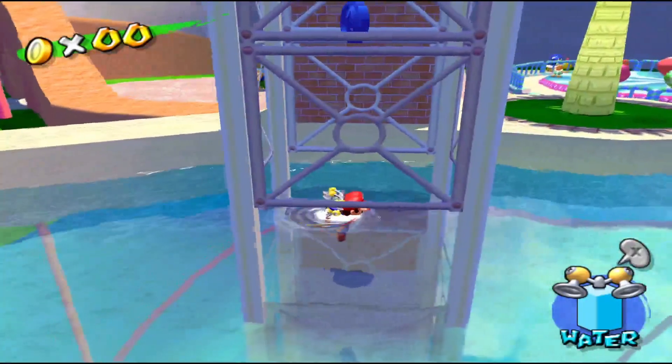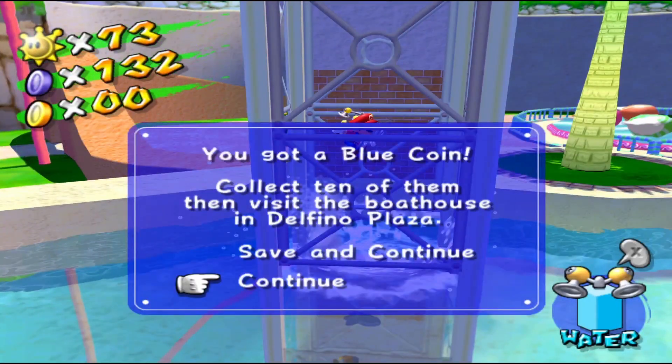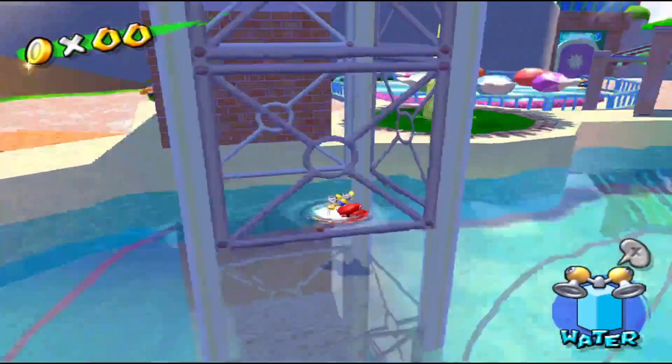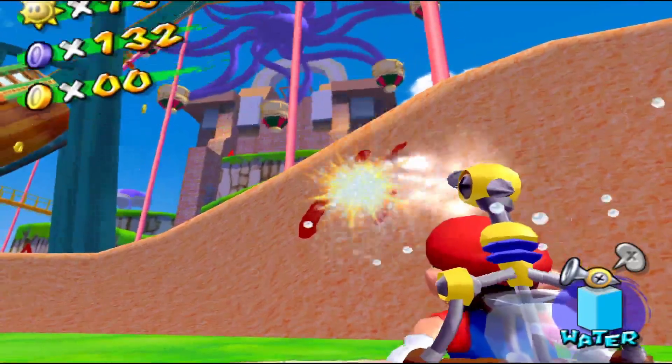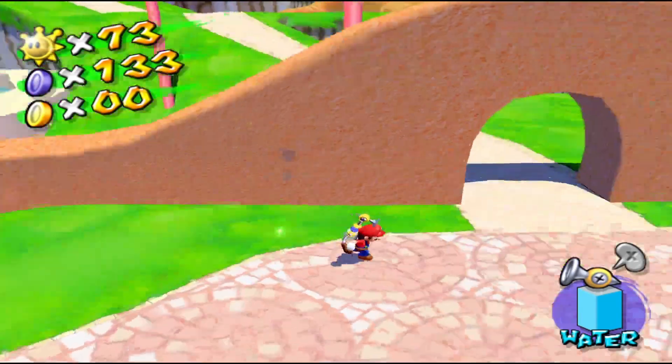Blue coin number 12 can actually be found right here. You want to do a bit of a wall jump — it's a little tricky when you're doing it in the water. Usually I've done it by using the hover nozzle, but the wall jump actually works better. Blue coin 13 can be found at this M graffiti right here — spray the M, blue coin comes out, and there's blue coin number 13.